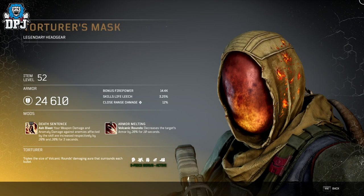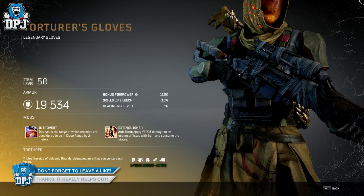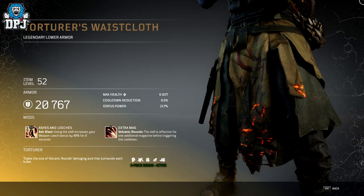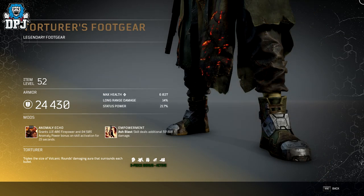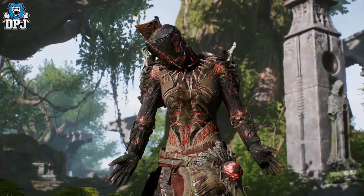Last up for the sets today we have the Torturer. The pyromancer's armor sets in this game probably do look the best — I love that fiery effect, and it's just taken to the next level here. The three-piece bonus is called Torturer: triples the size of the Volcanic Rounds damaging aura that surrounds each bullet. There are also some seriously interesting mods on this set affecting Volcanic Rounds and Ash Blast — some decent options to consider going into end game.